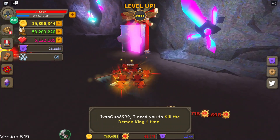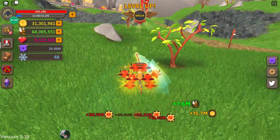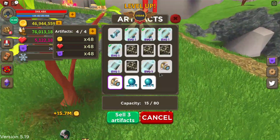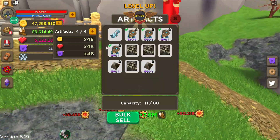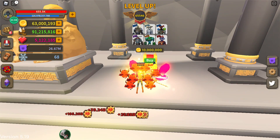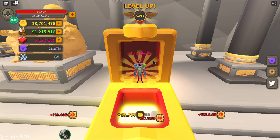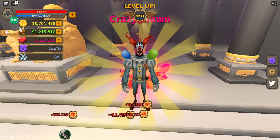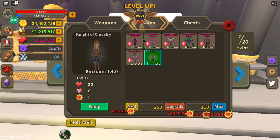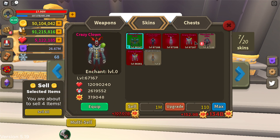Kill demon king once — okay. I've gotten this, and I've also gotten trash. Wait, why do these artifacts sell for so little? I don't know, but let's go ahead and buy a few of these.